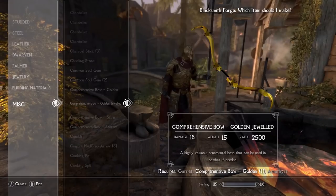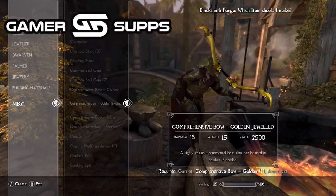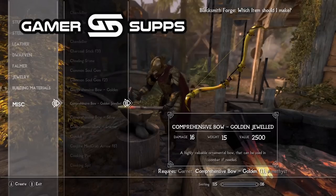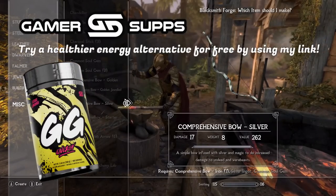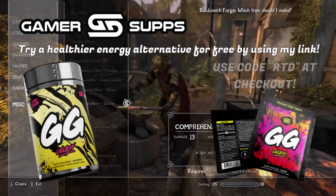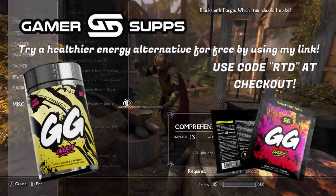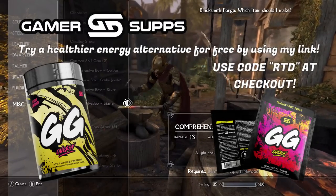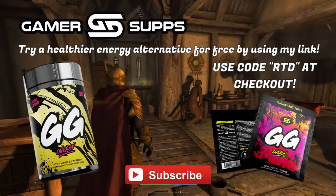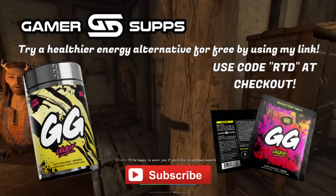Before we jump in, I want to remind you guys that I'm partnered with Gamersupps, which in my opinion is the best energy drink on the market. Be sure to check out the link in the description where you can go to their store page, and use the code RTD for a 10% discount on all your purchases. Also don't forget to subscribe so you don't miss any brand new mods each and every single week.